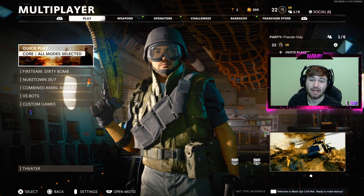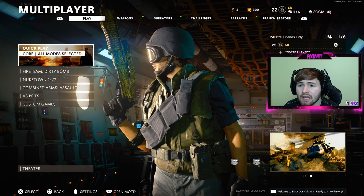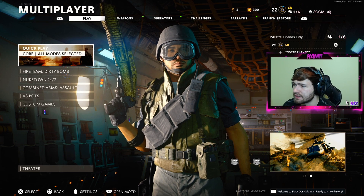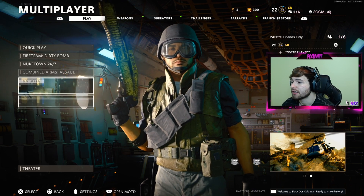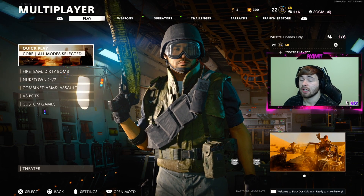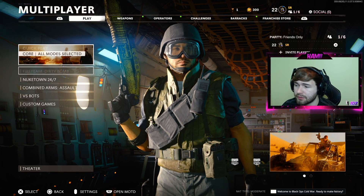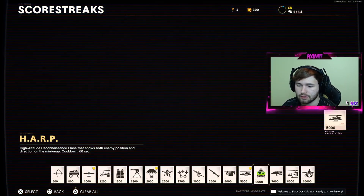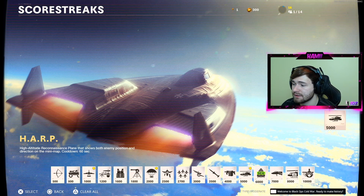Hopping right into a lobby, we can see the prestige token key at the top next to our COD Points. Looking at the lobby layout and all the game modes — they have Dirty Bomb as its own thing, Nuketown 24/7 was there but now they have Combined Assault. Hopping into our private match, the HARP shows up in the bottom corner with all the other core streaks. It's 6,000 score accumulated throughout your game to get it.